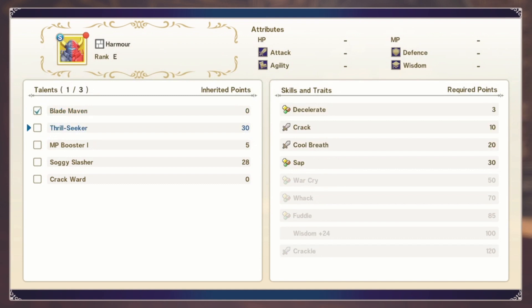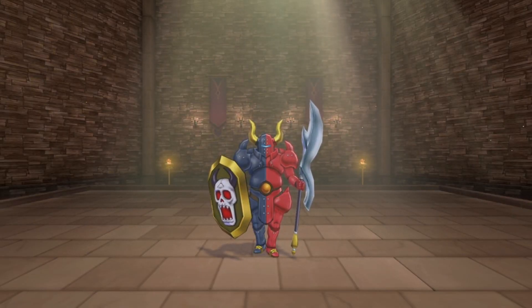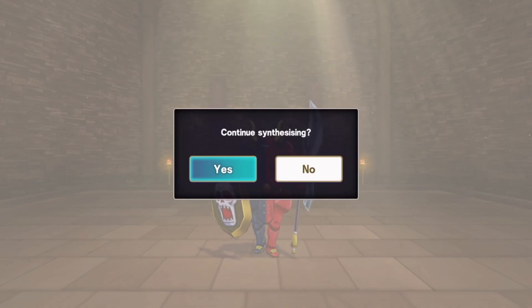Blade Maven, probably just a Soggy Slasher even though you get Cracker Slash. I'll just get Burlseeker for coverage and then maybe just more MP. And that should do it for synthesizing for now — we got a lot of good stuff. This thing isn't a rank D, but its stats are good enough that it might as well be close to a rank D.